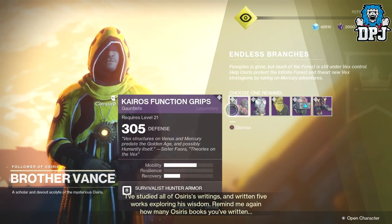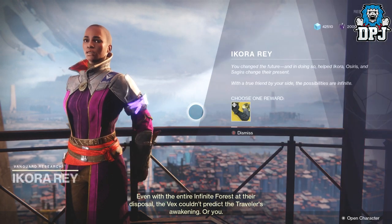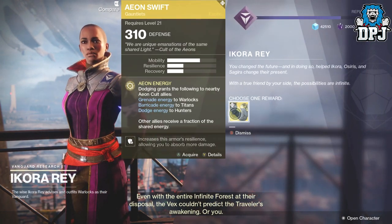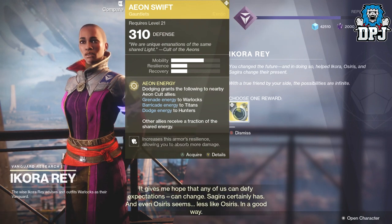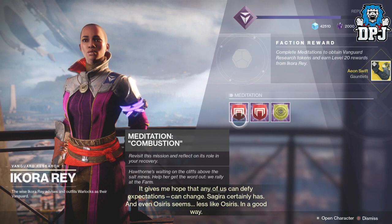Then we're sent to Ikora in the Tower, who has waiting for you one specific armor piece for the class you completed the story on. Like I said: the Aeon Safe for the Titan, the Aeon Swift for the Hunter, and the Aeon Soul for the Warlock.